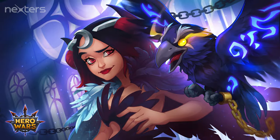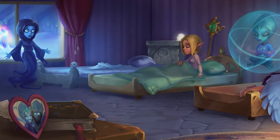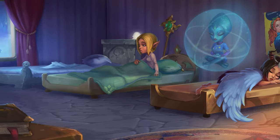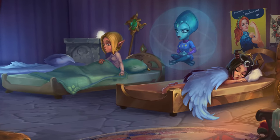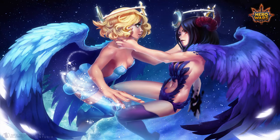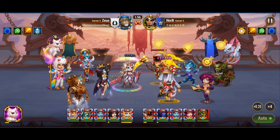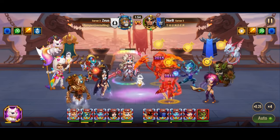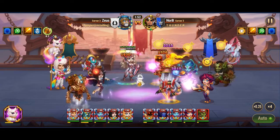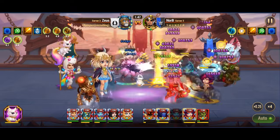Meet the ultimate offensive healers: Celeste, Dorian, and Jet. These exceptional heroes don't just restore health — they enhance the offensive prowess of their allies, turning the tide of battle in their favor. Celeste stands out as a versatile offensive healer, bringing a unique blend of support and damage dealing capabilities to the battlefield. What sets Celeste apart is her ability to seamlessly transition between light and dark forms, each offering distinct advantages to aid her allies in offense while hindering her enemies.